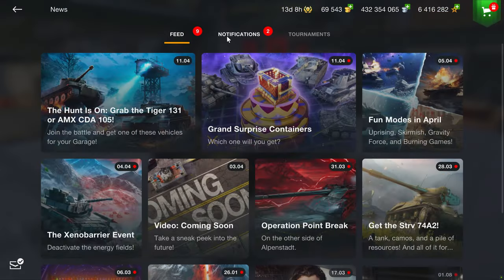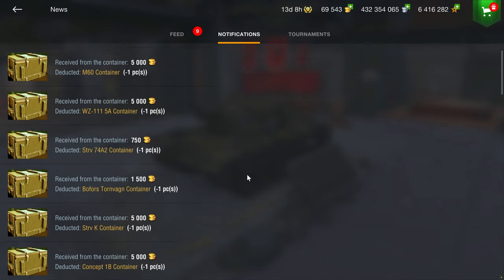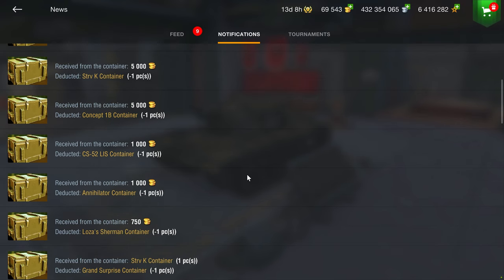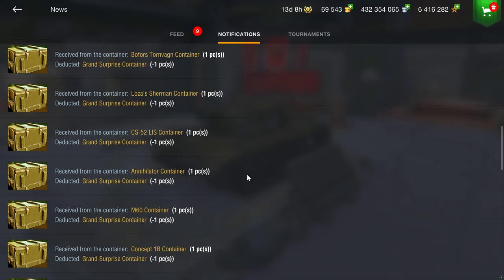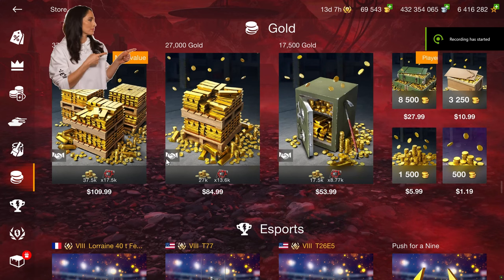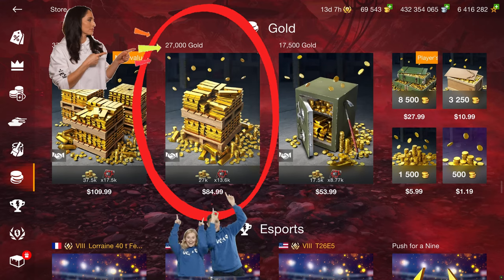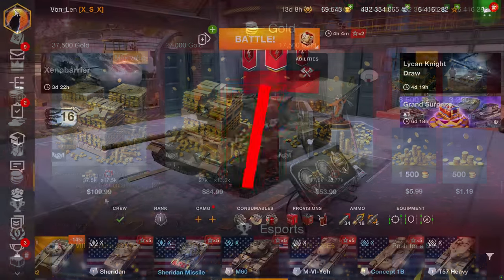A quick check of the drop feed, and finally a quick look at my profit for this drop. I paid $47.99 for 10 containers that totaled up to 30,000 gold. And just 27,000 gold is $84.99, so not a bad haul. No complaints for this one.